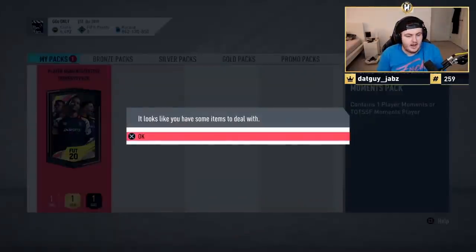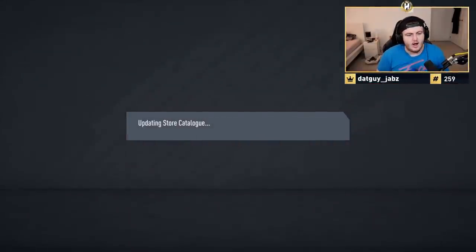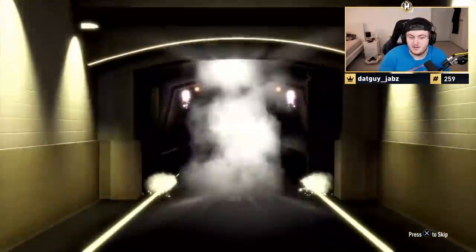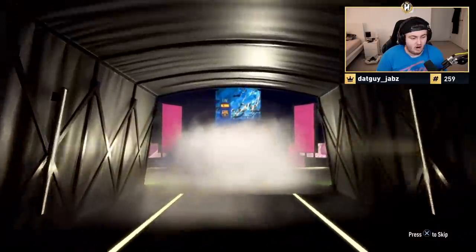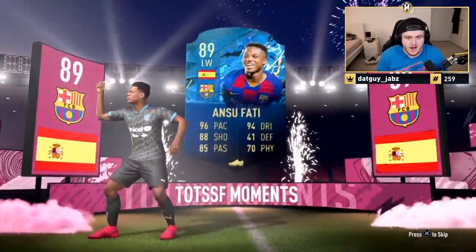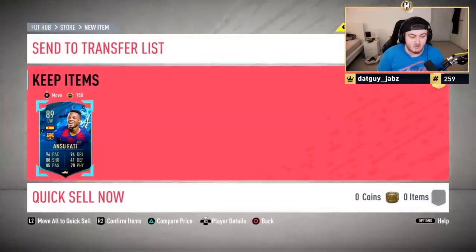Hopefully this one is just as good. This one's a TOTS moment, so I don't think it's as good. It's going to be Spanish again — left wing. Oh, Ansu! That's not bad. This card is really good in game, very good in game. Not the highest rating, not the most expensive SBC, but really good in game. And if he didn't already have him, that's a very good super sub. He doesn't already have him — that's a great super sub, honestly a very good card.